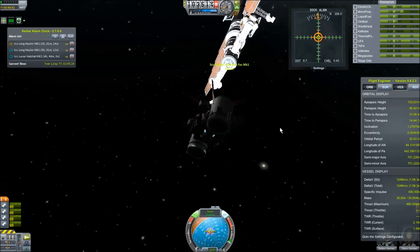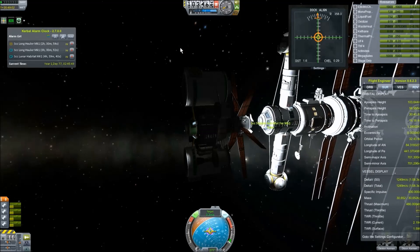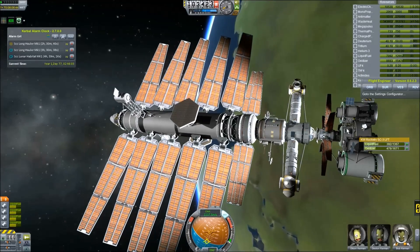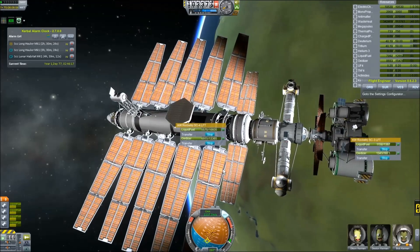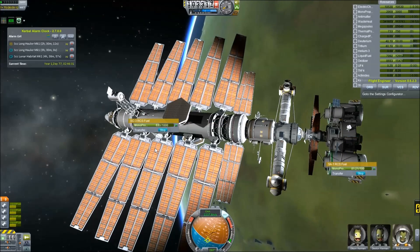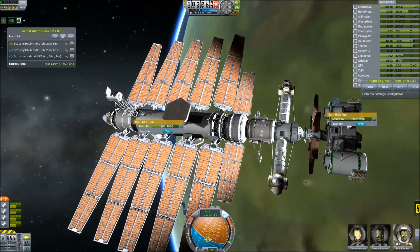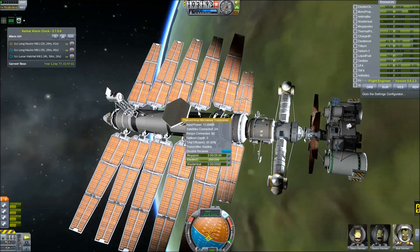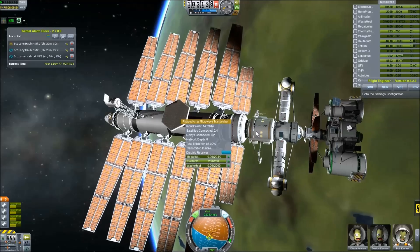I do want to start sending probes out to some of the other bodies so we can start testing their atmospheres and seeing what resources are available. This is now docked — we're just going to fill her up. Like I said I didn't carry a lot of delta-V with this Kethane probe because I don't really need it once it gets there — it's just getting there that requires most of it. Filling up monoprop and getting her all finished up. I'm just going to spend a few seconds checking the station, seeing what my levels are at, what my anti-matter is at. I noticed the station was off-kilter so I just realigned it to face outward again and got my power back up.